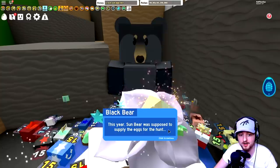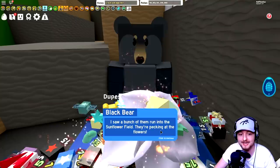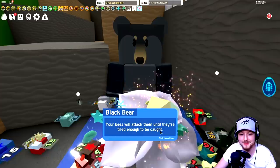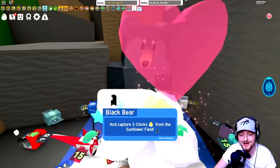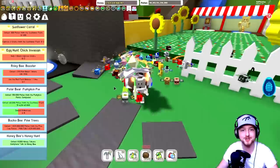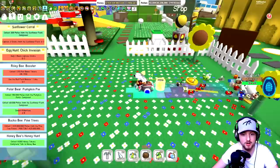Let's try Black Bear first. He says: 'Spring is my favorite season and the egg hunt is my favorite holiday. This year Sun Bear was supposed to supply the eggs and he ruined everything - his eggs hatched into invasive chicks, they're causing havoc all over. I saw a bunch run into the sunflower field, they're pecking at the flowers. Collect pollen and the chicks will pop out, your bees will attack them until they're tired enough to be caught. Collect 300 pollen from the sunflower field and capture three chicks.'